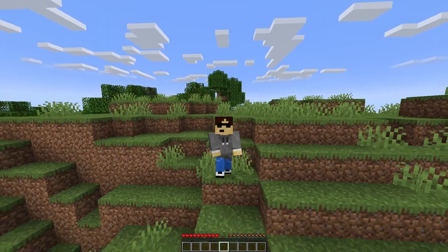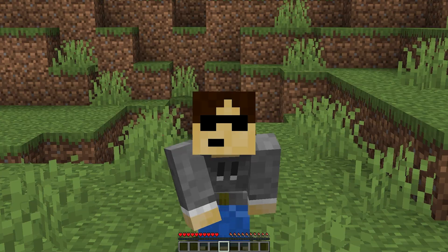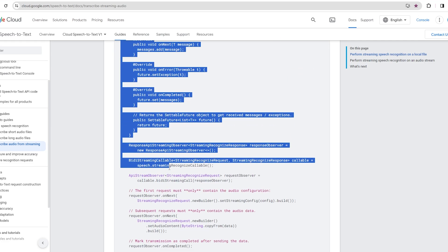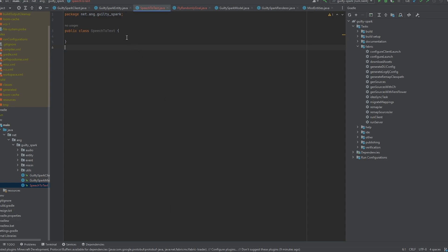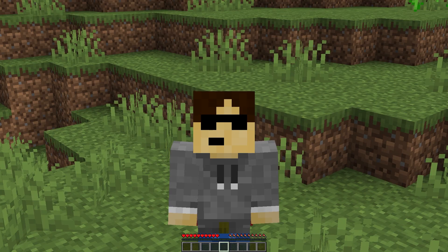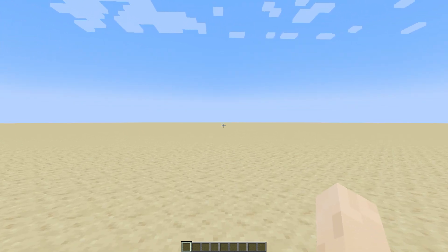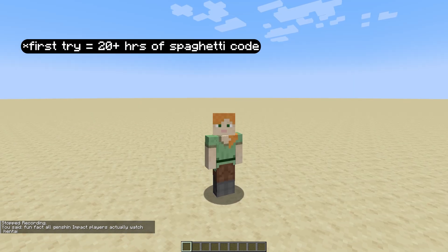All right, let's put Google speech-to-text in Minecraft now. This is all real technical stuff, so it might take a little while to put it in here. Control-C. Control-V. Sick, dude. I'm so good at this. Let's test this thing out. All right, it compiled. Nice. Let me spit some facts real quick. Fun fact: all Genshin Impact players actually watch Hentai. Holy shit, it worked. Nice. First try, guys, first try.